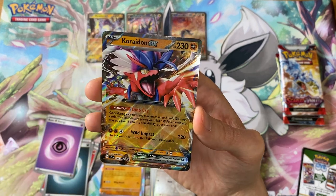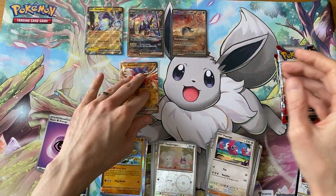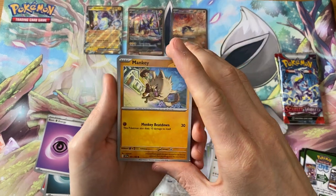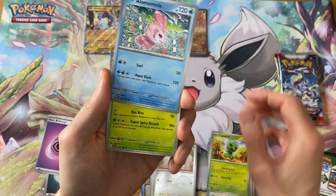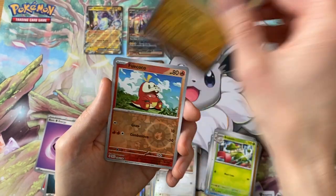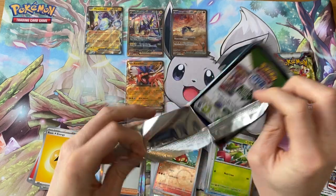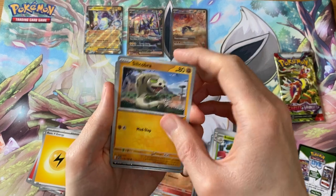And there we have the Koraidon EX on the end — so two hits out of two packs, which is pretty decent. Obviously I've had to open eight packs to get those two, but there are still three to go. We could get anything really — maybe another Professor's Research full art, since I don't have enough of them, just the three so far.